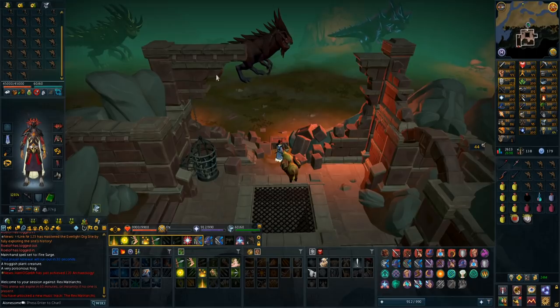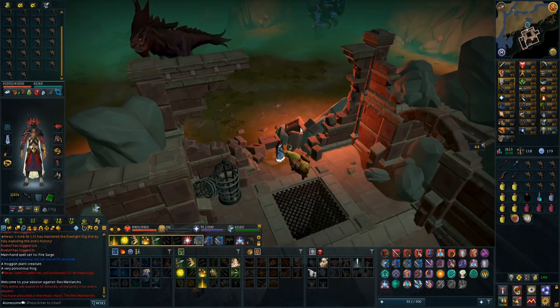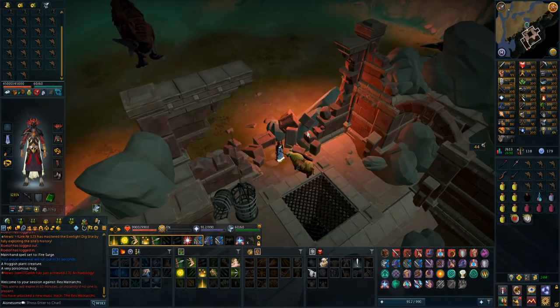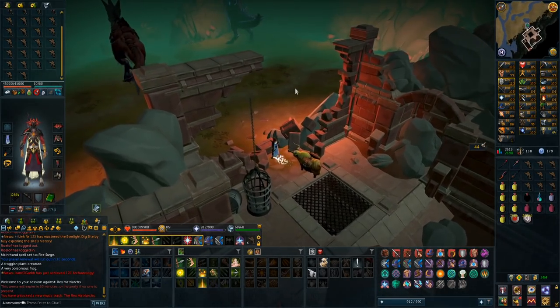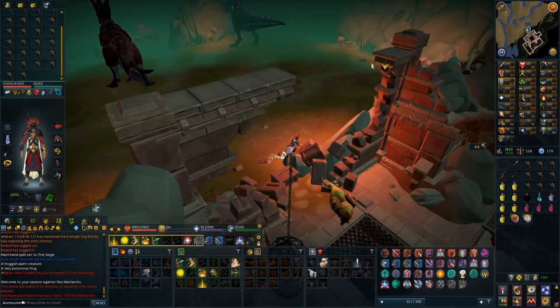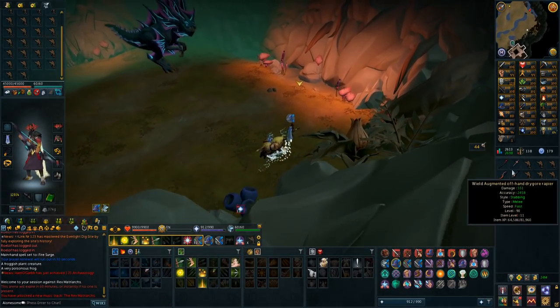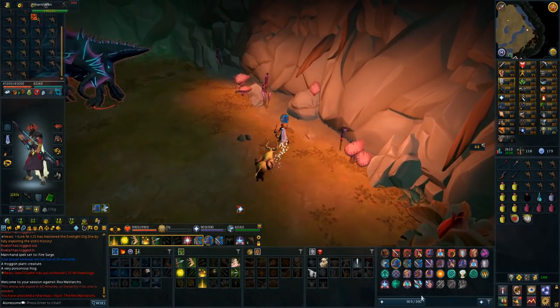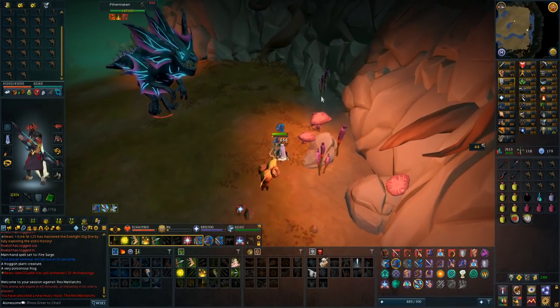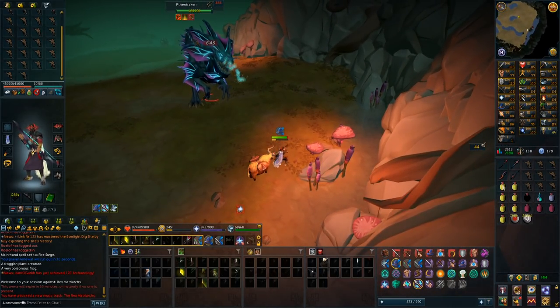This one is weak to fire. This one I don't know, and this one I don't know. I'm going to see if I can go all the way to the right and only kill one of them, like you can do with the Daganoth Kings. I can run to the side and check what this one is weak to - it is weak to ranged. So let's start attacking it and see if I'm supposed to be praying magic. Yes, it seems like I'm going to be praying magic.